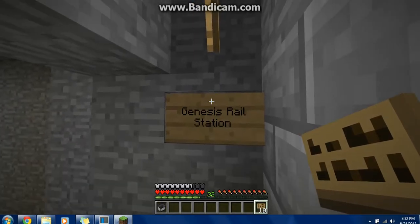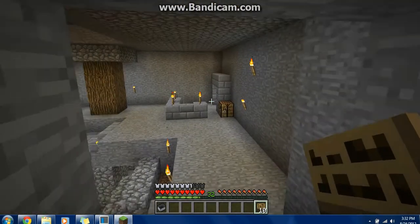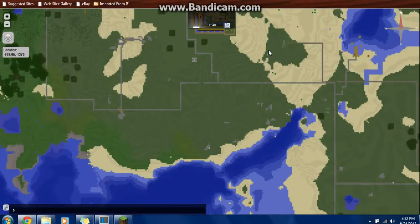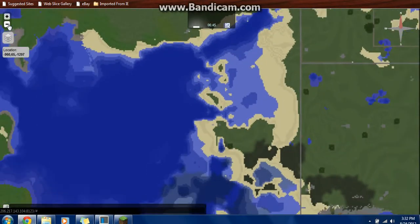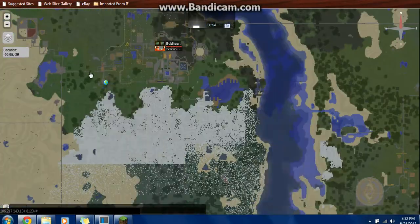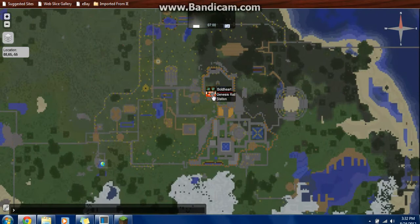There we go. You'll see that the things that don't look good on the sign go away, and you can just have Genesis Rail Station there. Now, if we check the Dynemap and go down, we will see that it's right there. You can hardly see it behind my face, but it's right there.